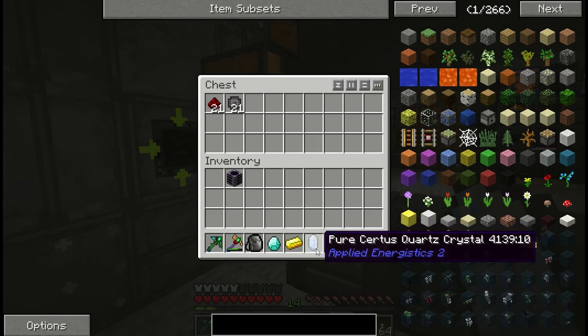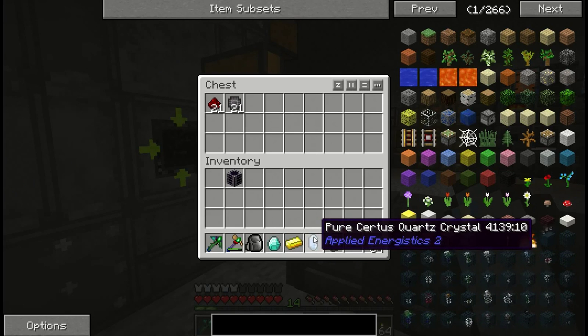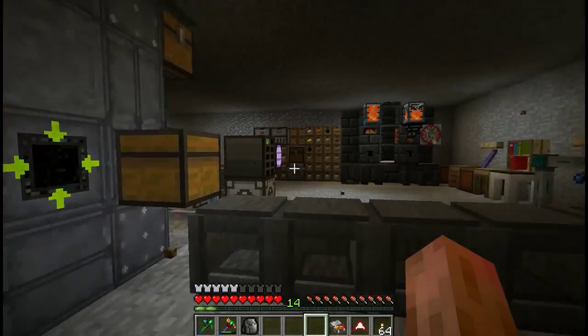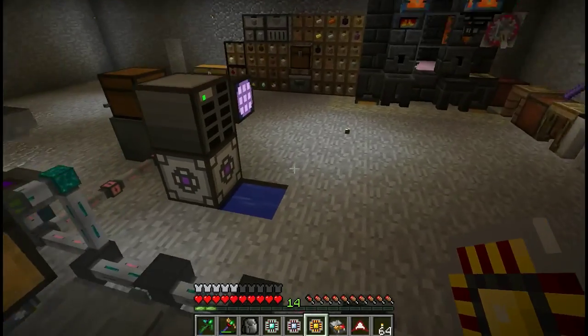I've got ready to go some pure Certus quartz, gold, and diamonds. I'm going to throw these in here and we're going to sit back and watch the magic happen. They disappear and you can actually — I love the animation on these things. You can actually watch them get pressed all at once. The gold one made it in first. That's cool. And there you go, and then the diamond one. And the Certus Quartz. Is that awesome or what? We don't have to stand there, we don't have to do anything. I can just throw a stack of stuff in there and I've got processors. Boom. Done.